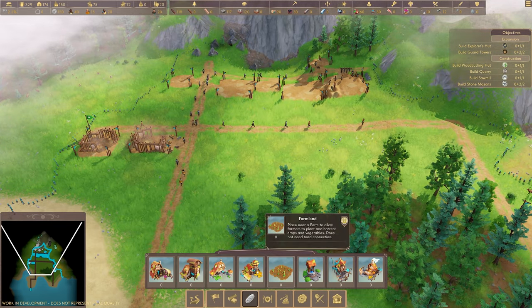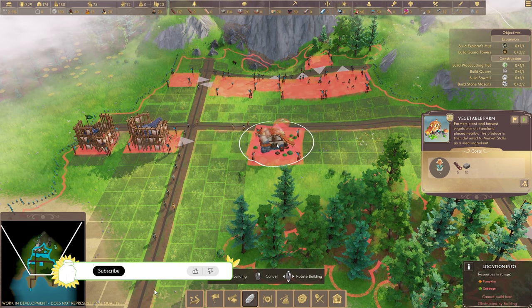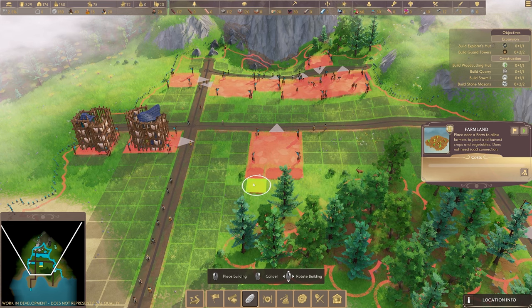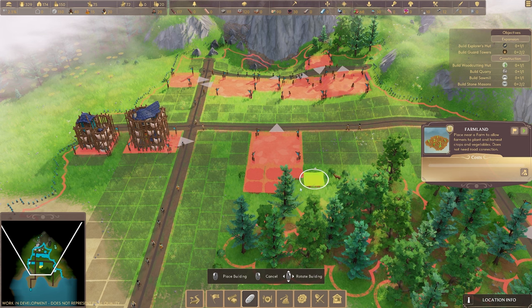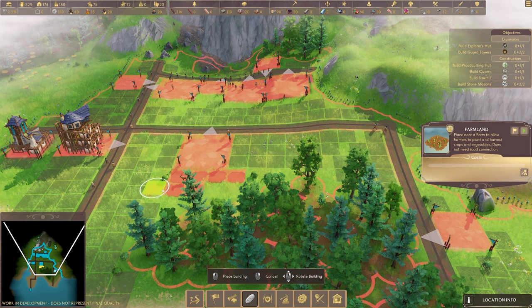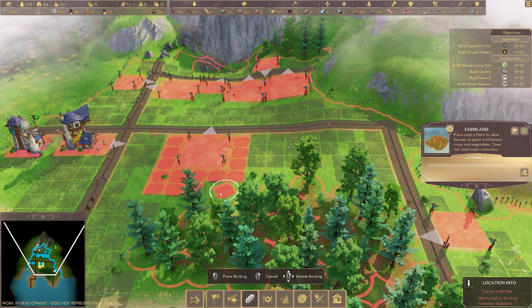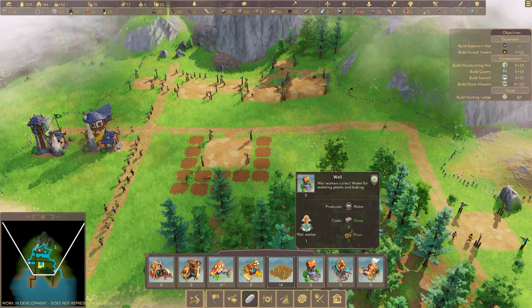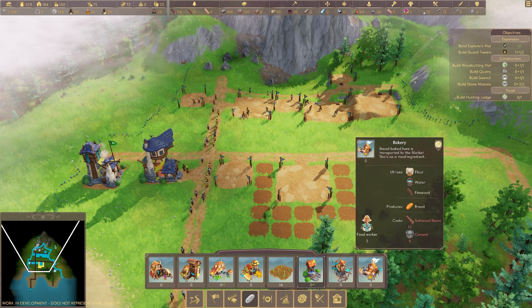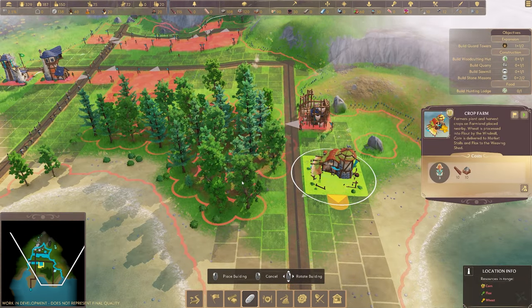I might put some farms down here while we wait. We can get a vegetable farm or a crop farm - let's put the vegetable farm in first. The fields don't need to actually be touching the road; the farmers will just walk over. It's a bit tricky placing farm fields due to the terrain - some spots are on too much of a hill. We also need a well - we need water for watering plants and baking. And we'll want a windmill and a bakery. The vegetable farm is where we grow vegetables; the crop farm is where we grow wheat, so we'll need to put that somewhere else.